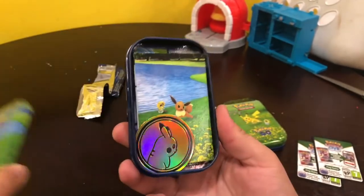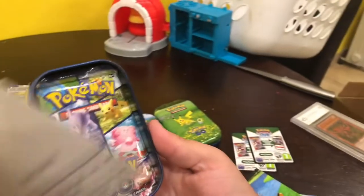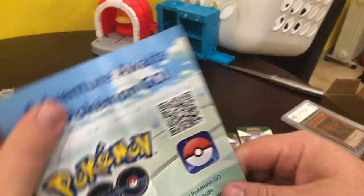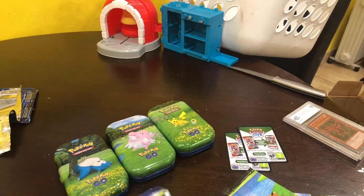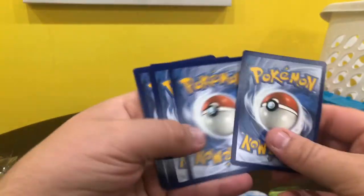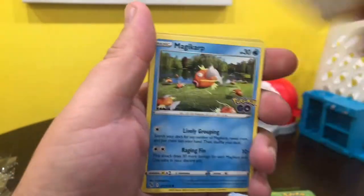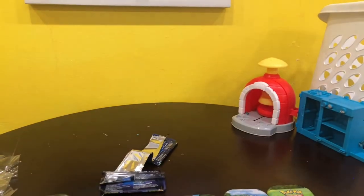We got the Eevee tin right here. You get another Pikachu coin and the Eevee card. There's the codes for you — two more packs. I got a new gimbal and I'm trying to test out the best angles for it, still figuring it out. Rare Candy, Pokestop, Bidoof, Wimpod, Pidove, Magikarp, Meltan, Magikarp Reverse, and another Golisopod.